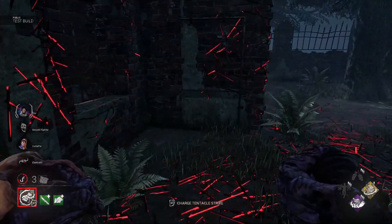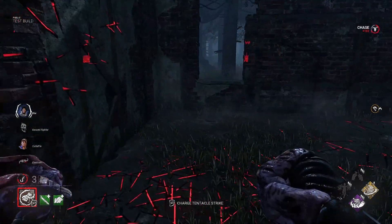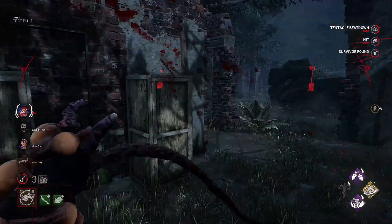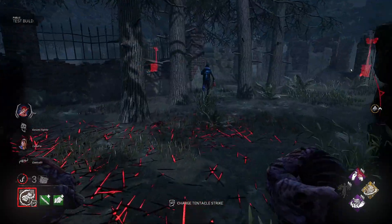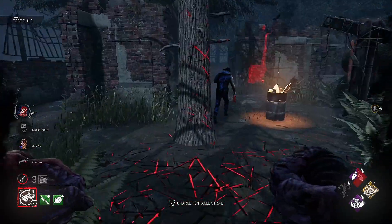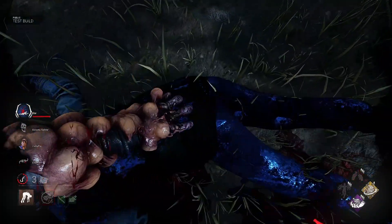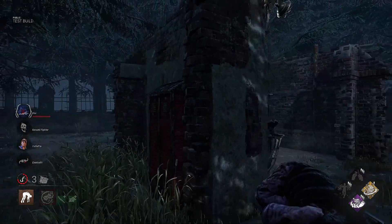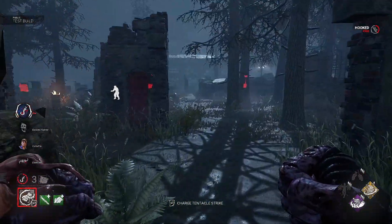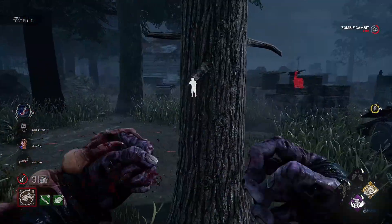Let's see if I can mind game him — nope, mind-gamed myself, I've lost him. Can I get this? Yes, got the hit there — ninja style! He's going to have no idea where I am unless he starts looking behind him. I'm not bothered about that gen, the game's pretty much over. Got the down! Let's get him picked up and hooked. That was his death hook, so we've just got Yui left.